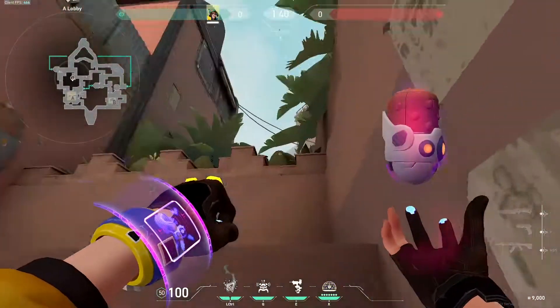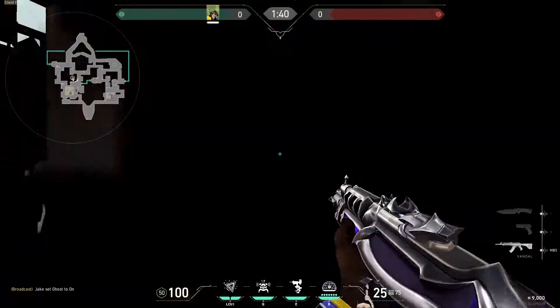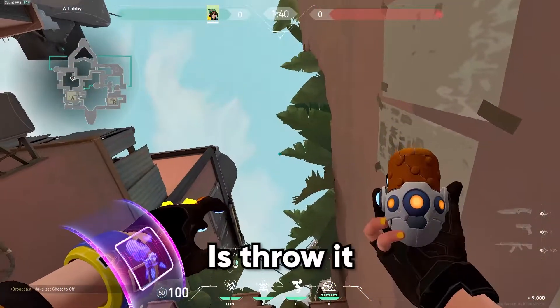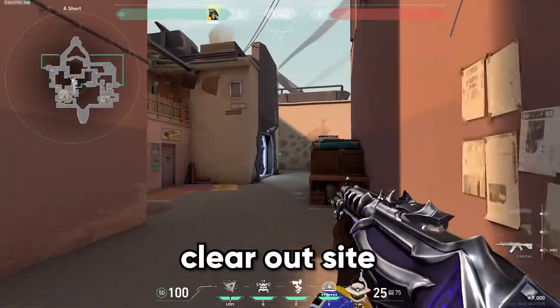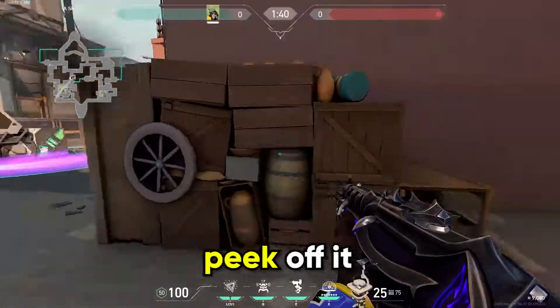For Bind we'll be going into this corner on Short, put our crosshair on the tip of this point, throw, and this one will land on Default. What you can do when they push site is throw it just before you think they're going to defuse, then clear out site, it lands, activate the nade, and then just peek off it.